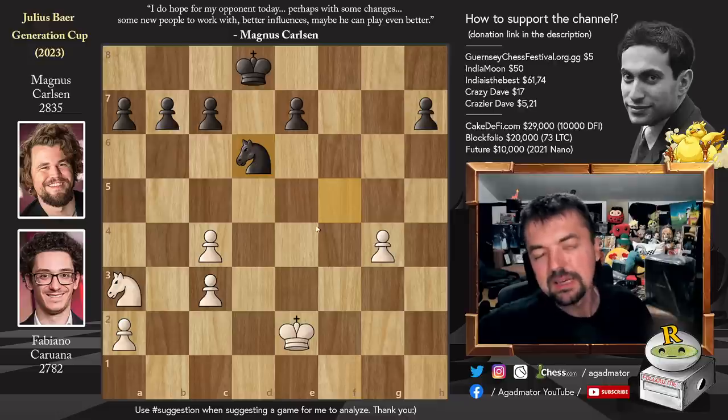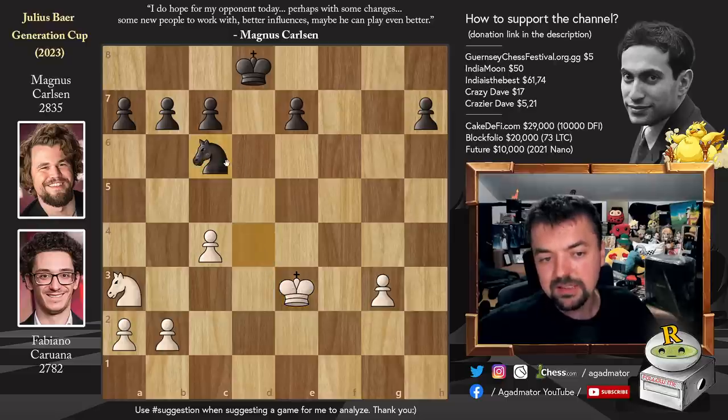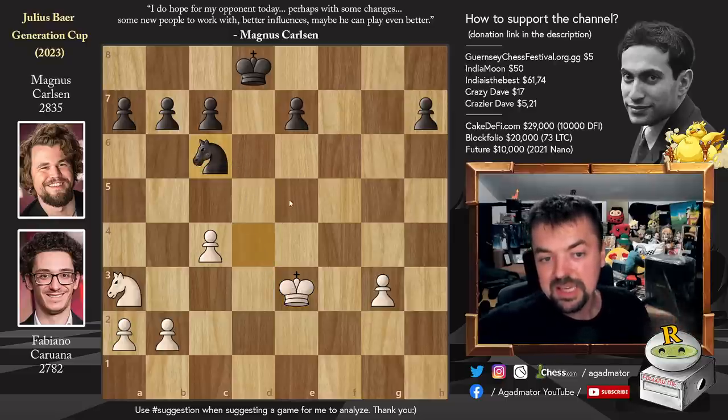So after bishop d4, Fabi has to trade. Bishop captures, knight captures, and now king to e3 and knight to c6. We have a knight endgame and Magnus is up a pawn with a passed e-pawn. Let's see how he plays this.